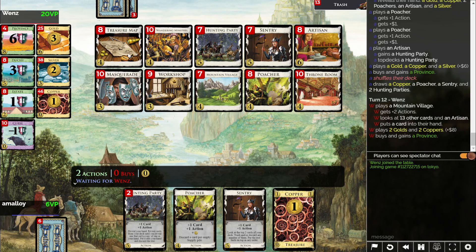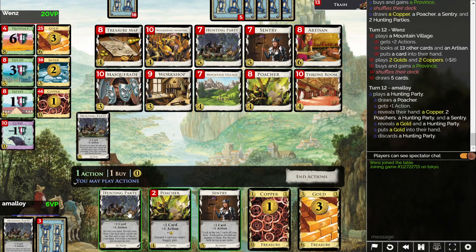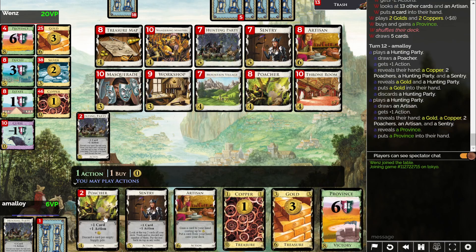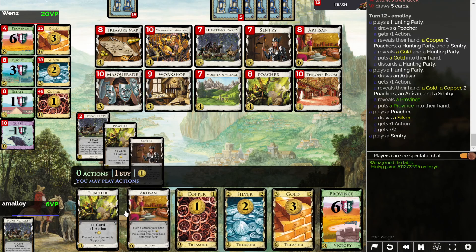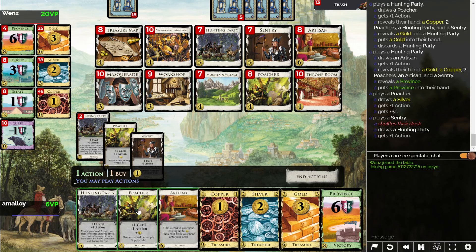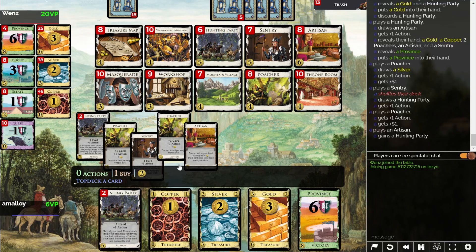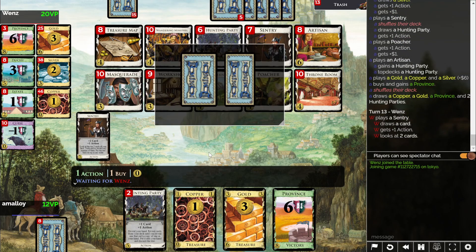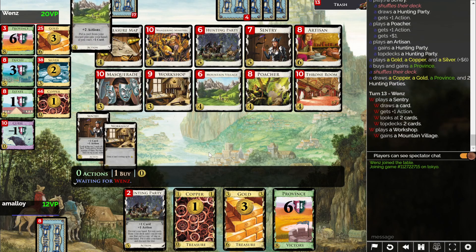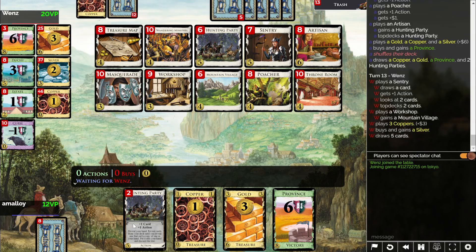It doesn't look like it's going to work. But I don't know how reliable opponent's deck is — I haven't really been paying any attention. I can't quite top deck another Hunting Party. Oh well. Gain a Hunting Party, top a Hunting Party, just keep buying provinces. If I hadn't had such atrocious draws, this could have taken off sooner. But I think we're too late. Maybe if opponent misses twice — or three times — in a row, I think we're okay.